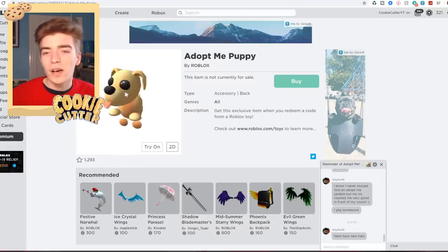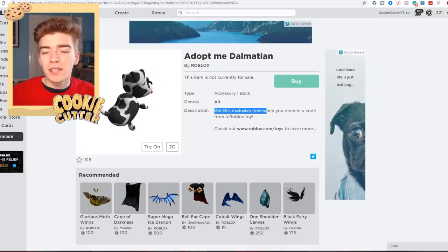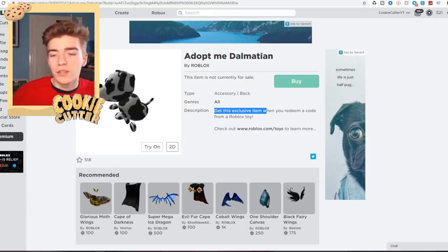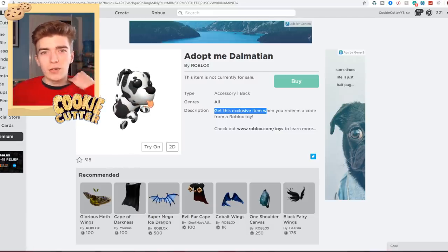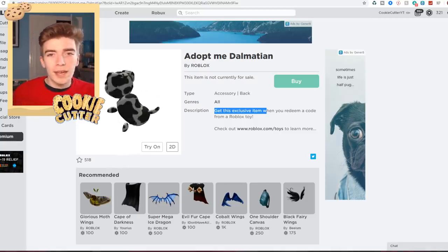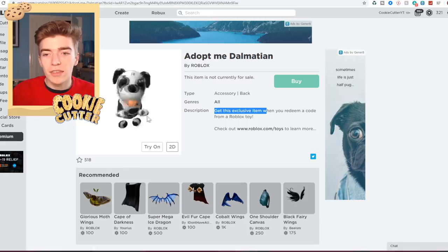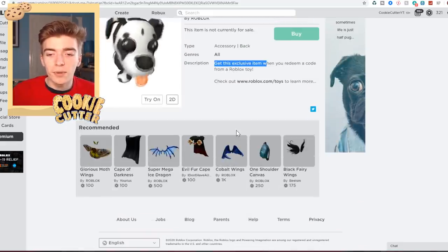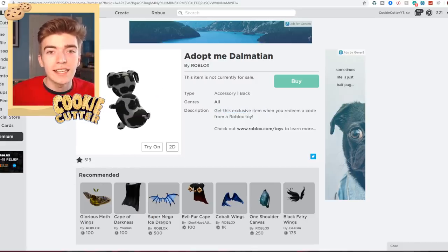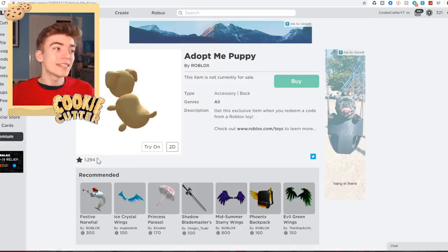The only way to get this is to get an exclusive item when you redeem a Roblox toy. There are actually two versions: this is the normal one which you're guaranteed if you get this toy, whereas this one is a chaser — meaning like one in a couple hundred chances you'll get this one. It's like one in 40 that you'll get a chaser, and then there's like 30 or 40 chaser codes out there. The chances of getting the chaser specifically being the Dalmatian pet is quite rare, which is why this is the rarest thing in the game — barely anyone knows about this. It only has 519 likes whereas the other version is more commonly known with 1294.